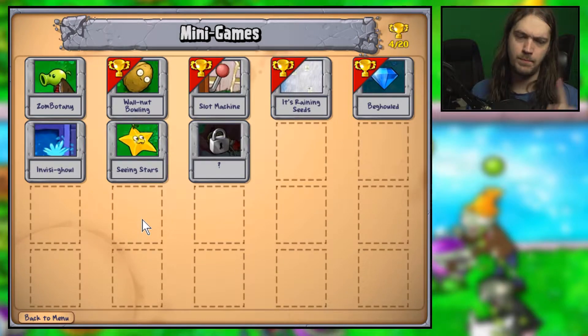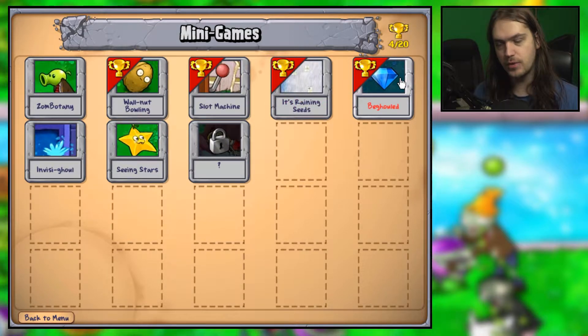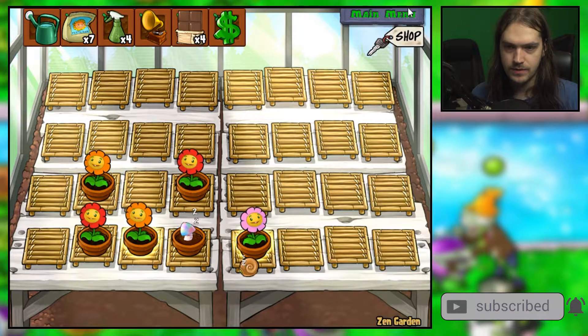Hello everybody and welcome back to Plants vs. Zombies. In the last episode we did 'It's Raining Seeds' and 'Bejeweled,' which was a Bejeweled minigame that was very very fun. I hope that today's minigames are going to be just as much fun. First, let's see if the zen garden has anything to offer — it does not.